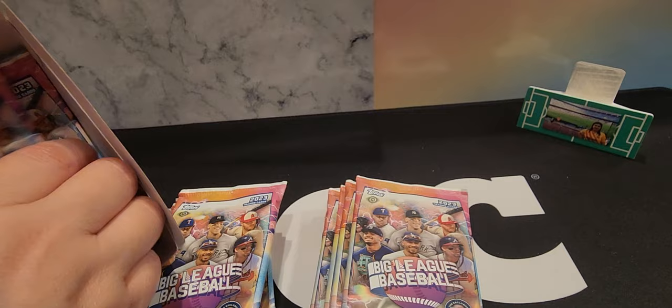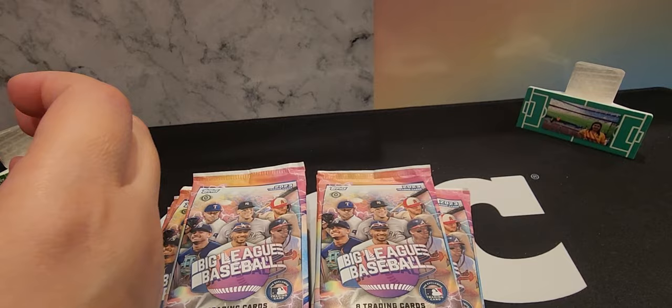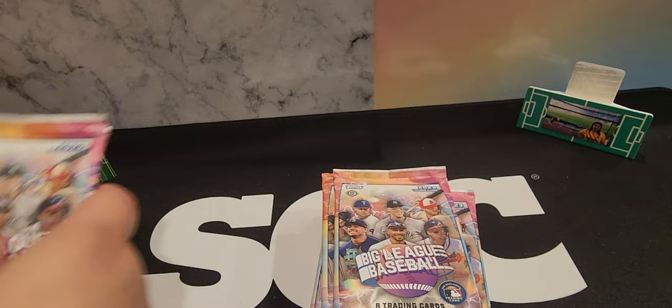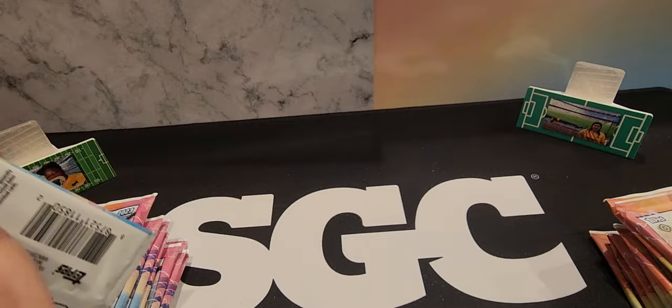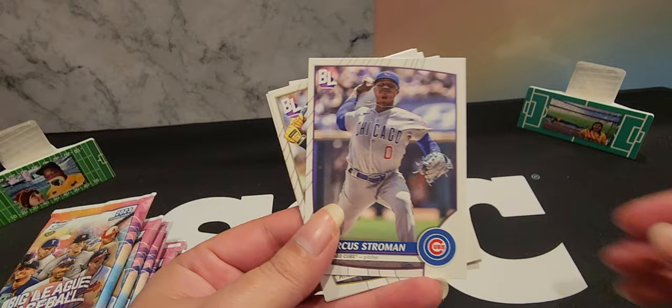So if you guys watch Sports Card Investor, Mama Breaks — some of those are in here. It's not guaranteed. I can read you guys some of the odds. 18 packs. The set list — like how big the set is — it's like 300 cards or something like that. Yeah, I think it's like 310 cards.